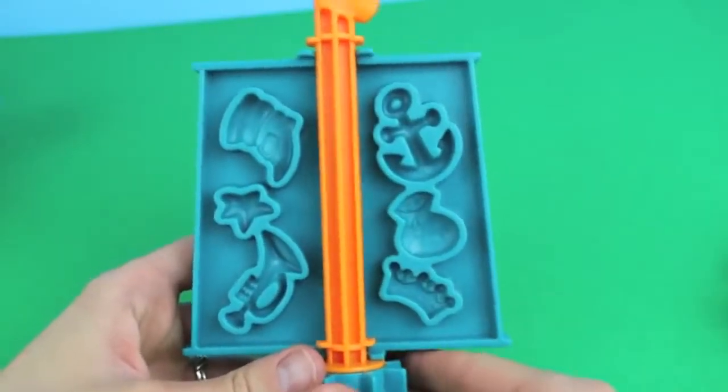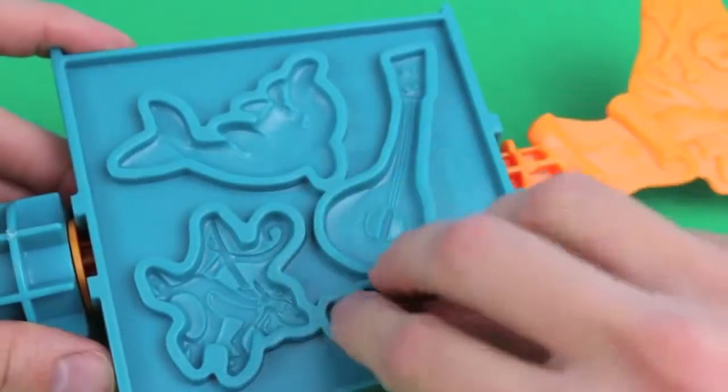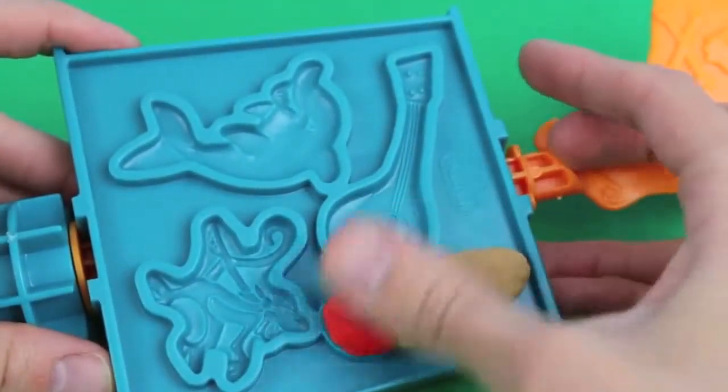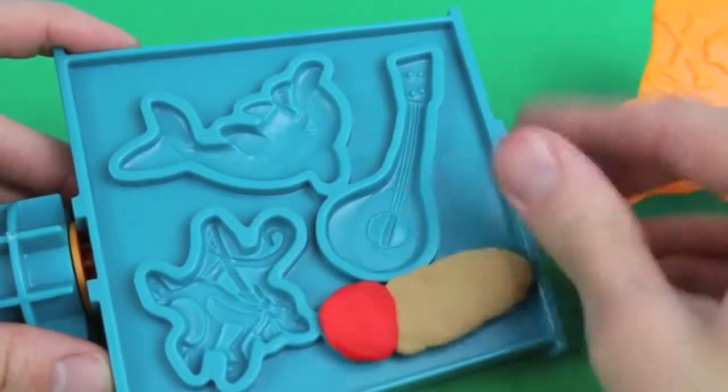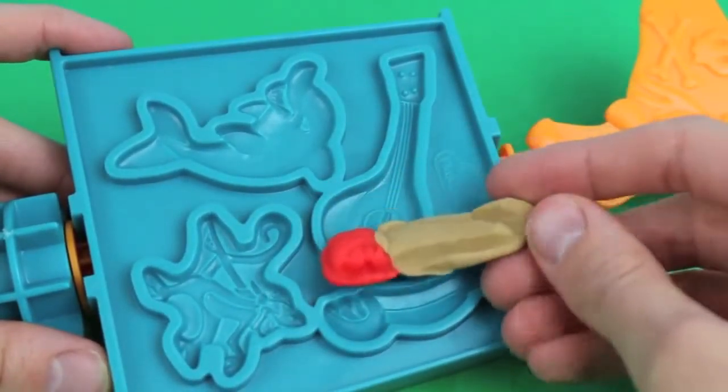On my pirate ship's sail, there's lots of molds for me to choose from! In the mold, I'm going to load up some brown Play-Doh to make the wooden sword, and then some red Play-Doh for the handle! Looks very sharp! Ha ha ha ha!